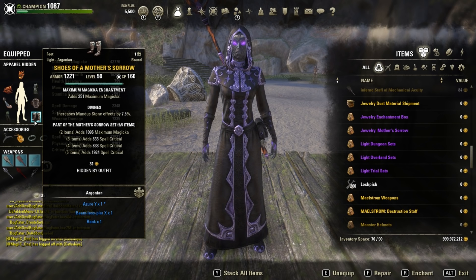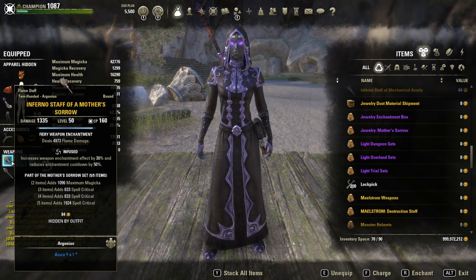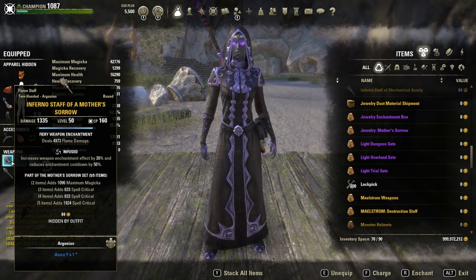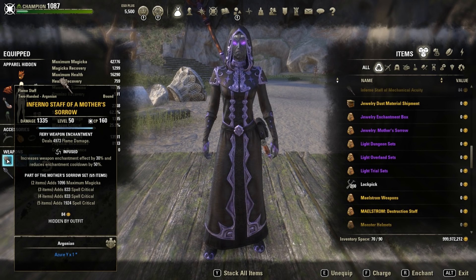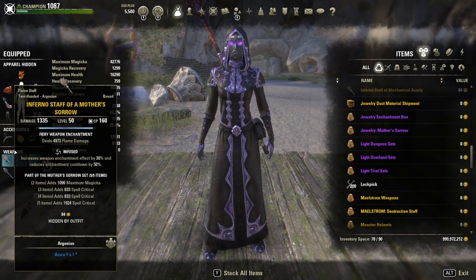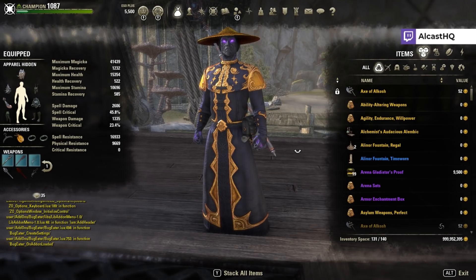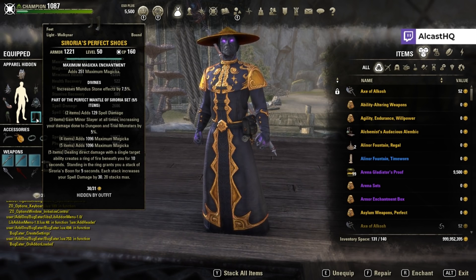In addition to that, we are running Mother Sorrow. Acuity is not good anymore — Mother Sorrow actually outperforms it. However, you have to be careful when you run Mother Sorrow: you should try to stay on the front bar as much as possible, because we are only front-barring this set. With a lot of setups we want to have as few abilities on the back bar that you use every rotation as possible, to get higher crit uptime.